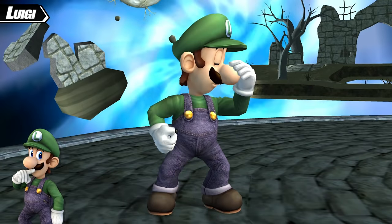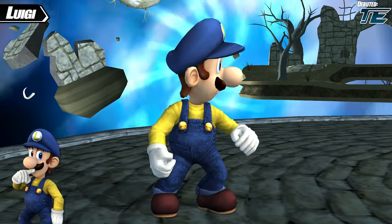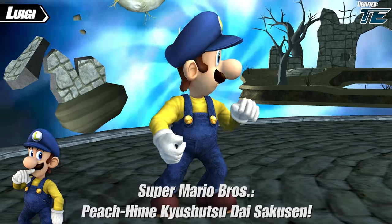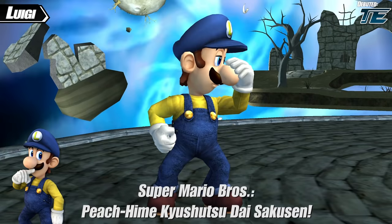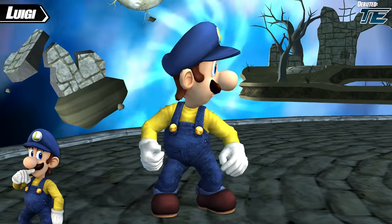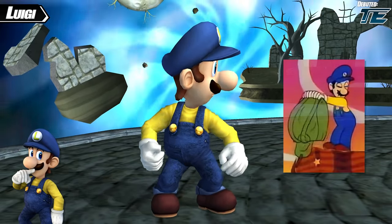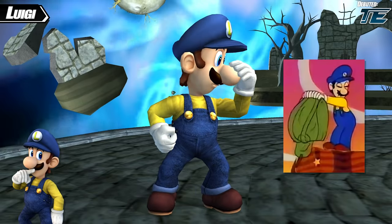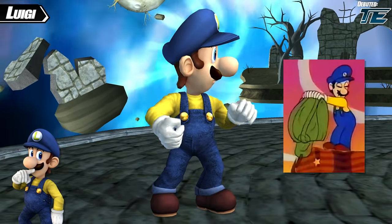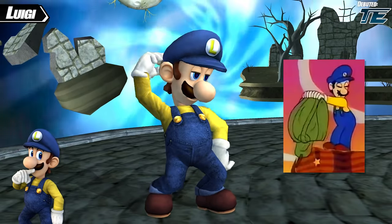Next up is the eternal understudy, Luigi. Luigi's first new color scheme is a blue and yellow outfit that comes from a Japanese-only film roughly translated as Super Mario Bros.: The Great Mission to Rescue Princess Peach, released in 1986. While Mario's colors were correct for the time, Luigi's exact colors hadn't been nailed down yet, so this is the outfit he has for the duration of the film, and the Legacy team thought it was a fun addition.